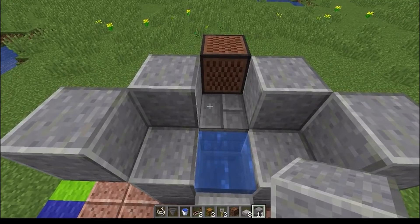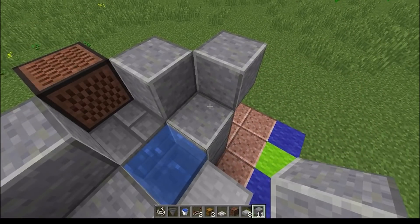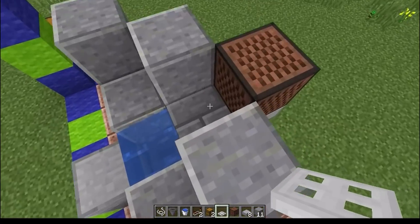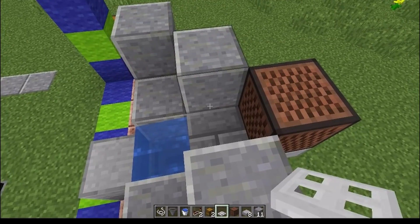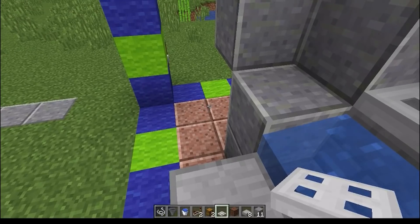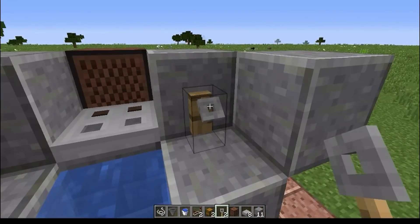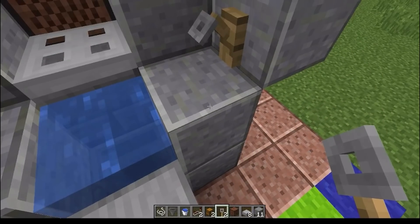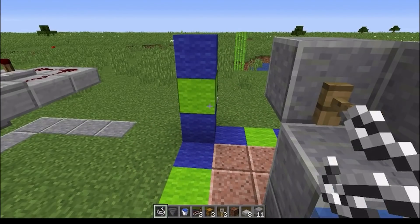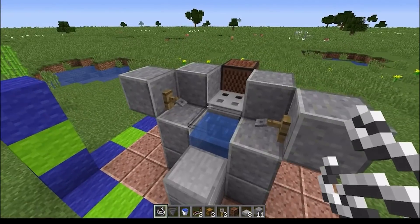Then you're going to come over here and take your lovely little iron trap door. Yes, everybody, it has to be an iron trap door or it will not work. Then you take your trap door and place it just like that. Then you take your lovely little tripwire hooks and place them here and here, then take your lovely little string.